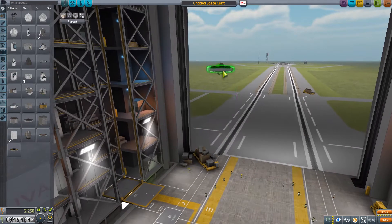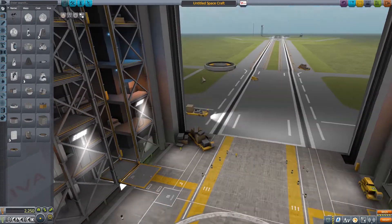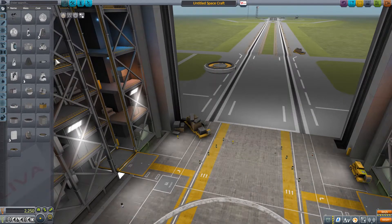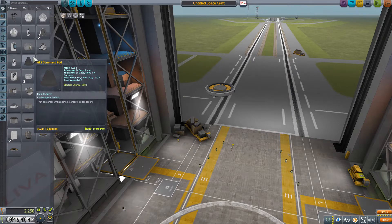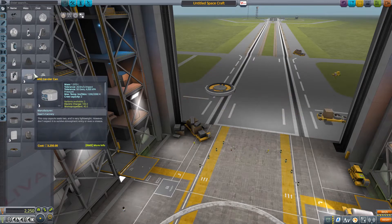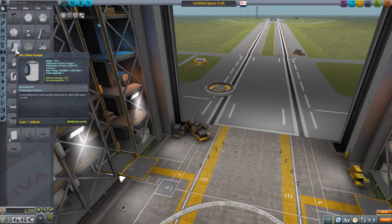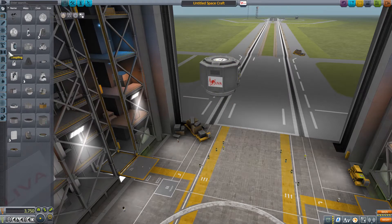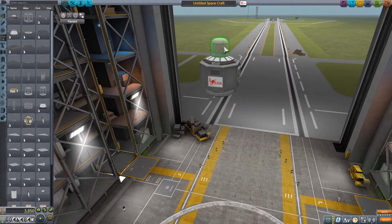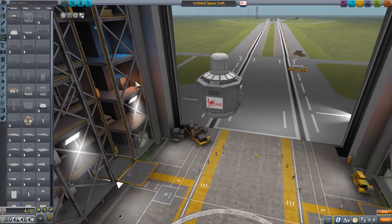Hey there, this is Tio bringing you another KSP video. This is part two of my rescue and salvage from the surface of Duna. In part one, I showed you my landing and attempt to get Joe Bro off the surface with his cockpit. Spoiler alert — I was not successful. So I thought this time I would redo the mission, but show you the full build, launch, and all of that.